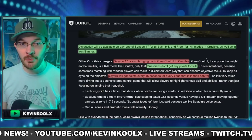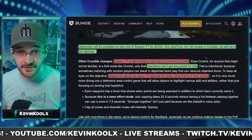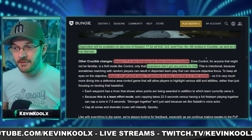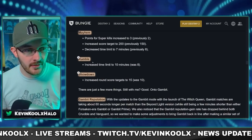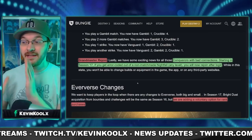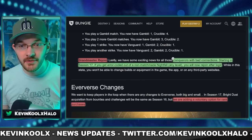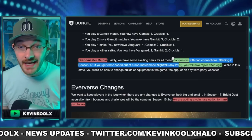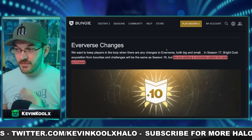We also see the return of Zone Control in Crucible. The difference from regular Control is that kills don't count towards the score, so people will hopefully focus on the objective — similar to Domination in Call of Duty or Strongholds in Halo Infinite, where it's more about capturing objectives than gaining kills. Season 17 will also see various changes to Control, Elimination, Mayhem, Rumble, Showdown, and Gambit Reputation. A great feature for PVE grinders is that Grandmaster Rejoin is coming with Season 17 — if you get error-coded out of a non-matchmade Nightfall at any level, you will be able to rejoin after logging back in.